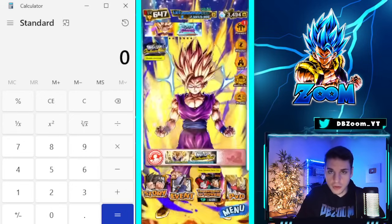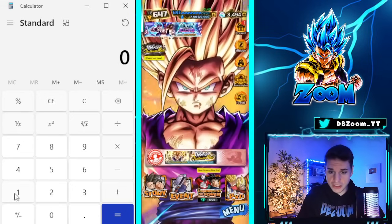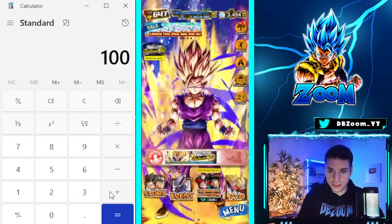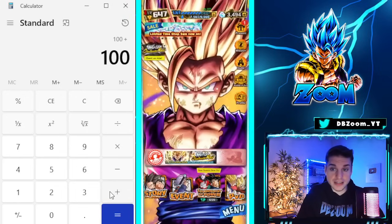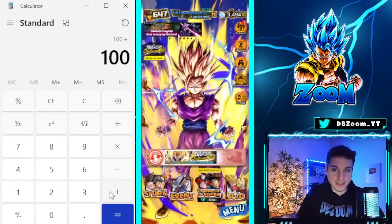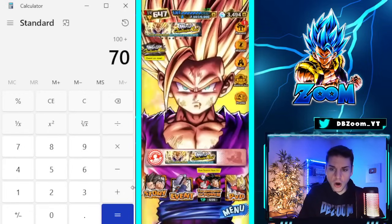We're starting off with two login bonuses. Over the weekend, if you log in on the last day you can collect 100 chrono crystals. Also, if you log in daily and choose the chrono crystals every single day per week, that is 10 times 7, which is 70 chrono crystals. We're booking both of those in.